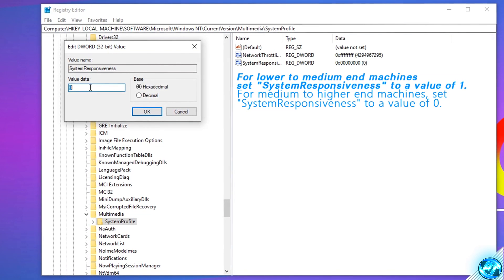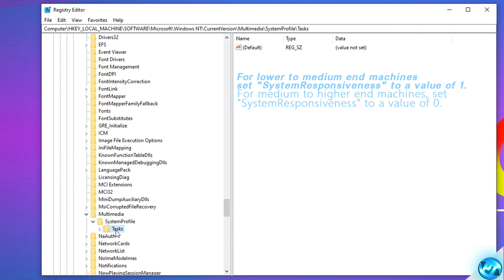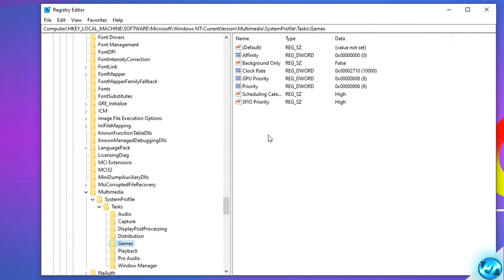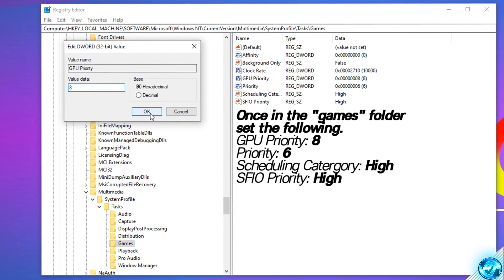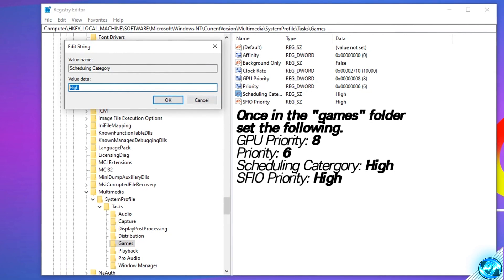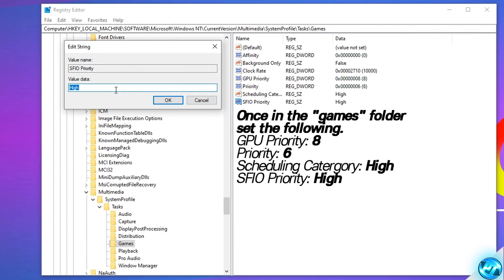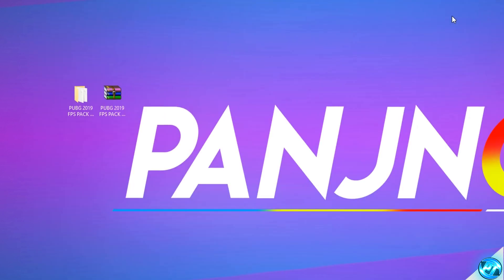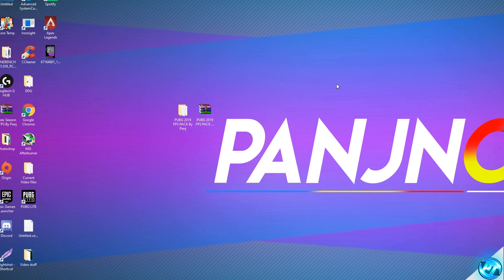We can then double click on the system profile folder, go inside of tasks, and then go down to games. With inside of here, we're simply going to be changing four options. We're going to start off by going over to GPU priority and double clicking. Set the value data of GPU priority to eight, and press OK. Then navigating down to priority, setting this value data to six, and pressing OK. Then navigating down to scheduling category, setting the value data to HIGH, and then pressing OK. And then doing the exact same thing for SFIO priority, so double click, set this to high, press OK. We can then exit out of the registry editor as those optimizations have now been applied. That basically allows Windows to prioritize other heavy workloads alongside games inside of Windows for the best and most optimal performance.